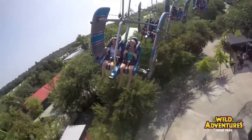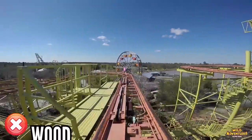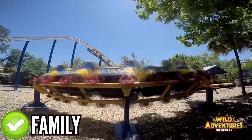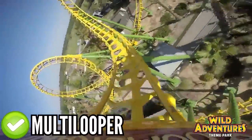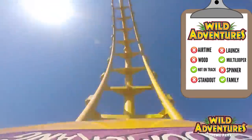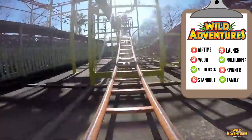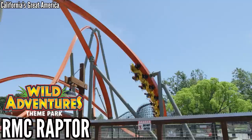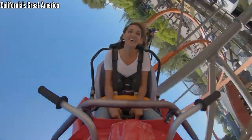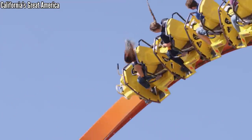Let's go to Wild Adventures, and this will be pretty easy. Airtime — no. Launch — no. Wood — not anymore. Spinner — no. Standout — no. Family coaster — most of the park. Multi-looper — Boomerang. And Twisted Typhoon hangs under the track. So basically their two extreme coasters are a Boomerang and an SLC, and then there's four mild coasters. Let's just get an RMC Raptor at this park, and then they can build off that. That gets them their standout airtime coaster and fills most of the important gaps. This park needs a lot if it ever wants to draw people in from around the country.